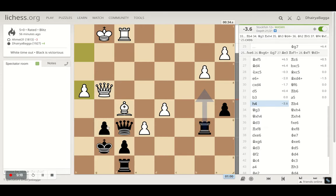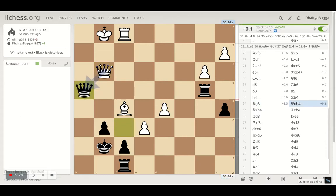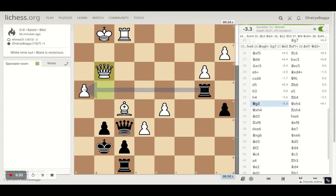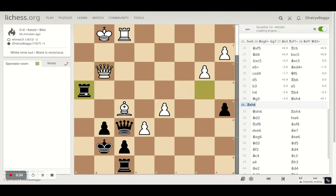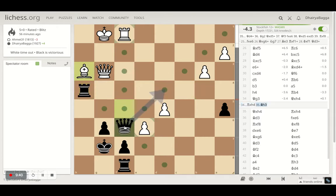Opponent plays h4 trying to be more aggressive and pressurize on g6. Then rook comes to b4 hitting the queen — queen has to go back. I can take with the rook but I took with the queen. My idea was to exchange queens because I was also feeling the pressure. Taking with the rook was better because after that there is no such attack happening.